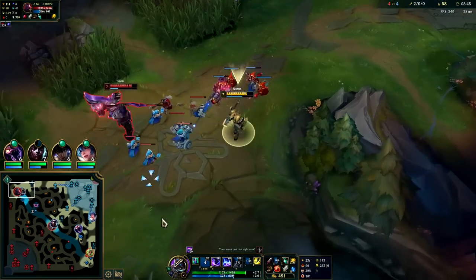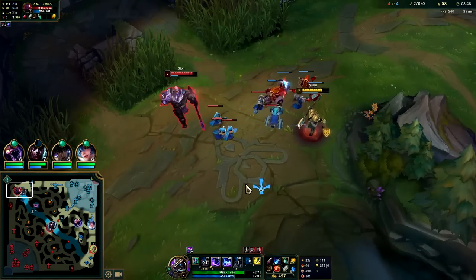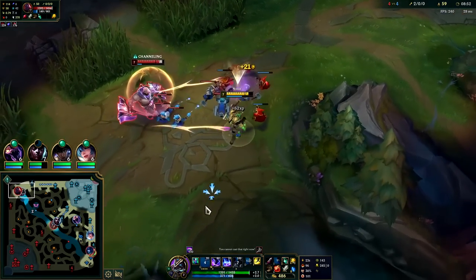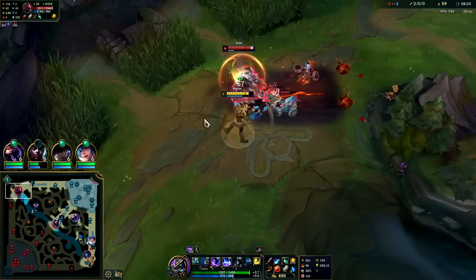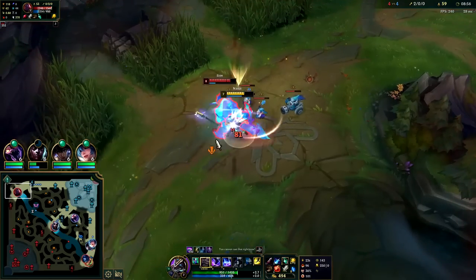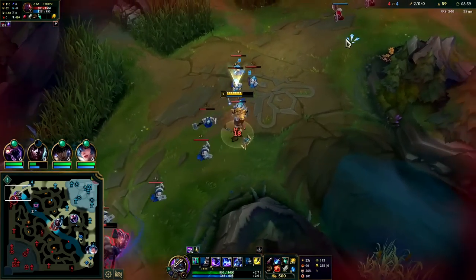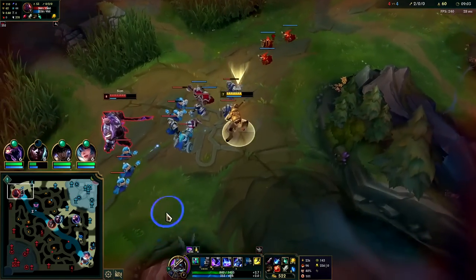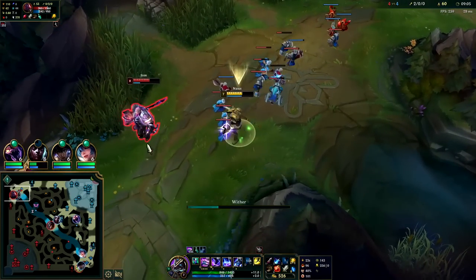He's going to want this cannon. He does have Phase Rush, so if his Phase Rush is up I'm not really going to wither him — I'll just hold onto it, because my Wither costs a lot of mana anyway. Now that his Phase Rush is on cooldown...